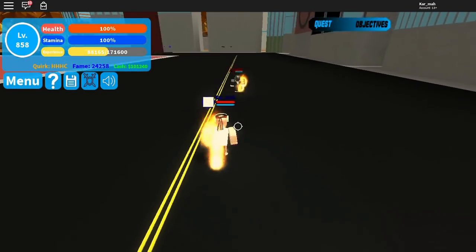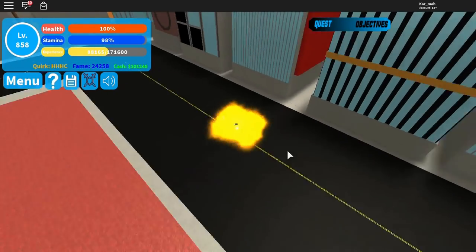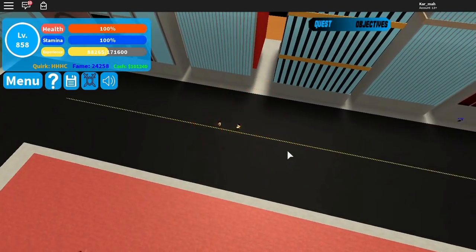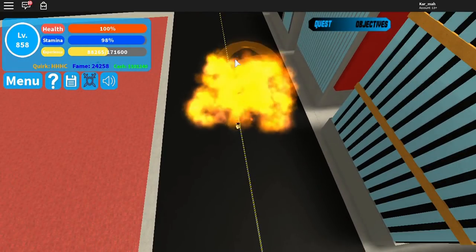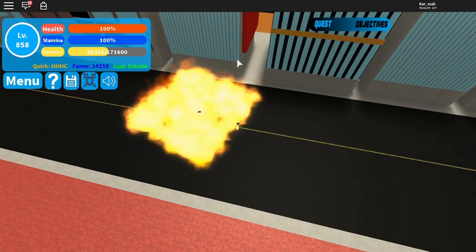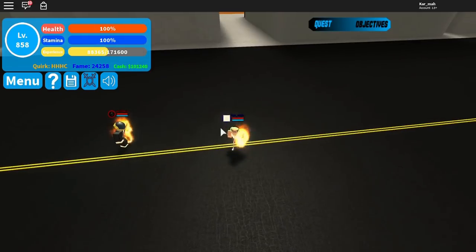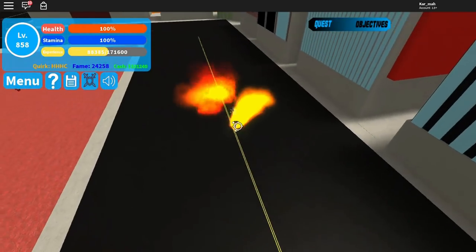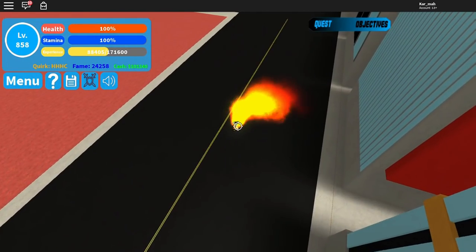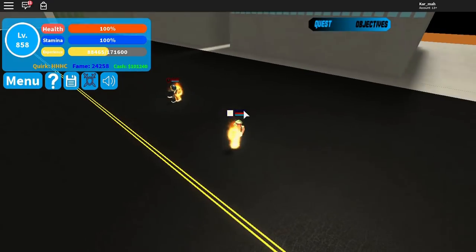Next move is Z — it is area damage that just pops up around you. Then X is kind of the same but it's an explosion in front of you rather than around you. And then C, we have flamethrower — always gotta have a flamethrower. B has nothing because there's only four moves.